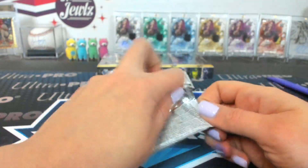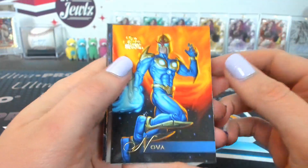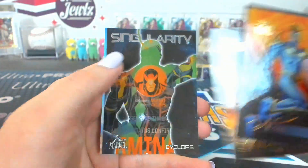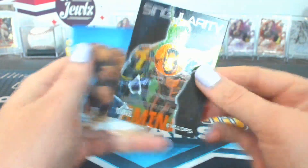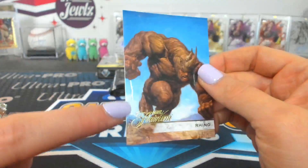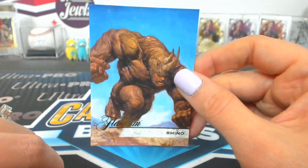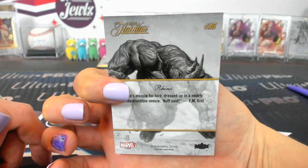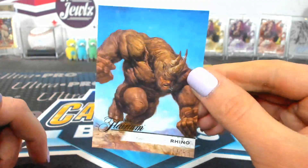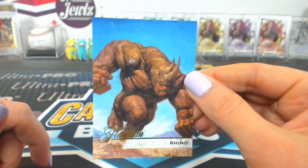Pack twenty-two — Shooter. Nova, Black Swan, Khonshu, Maestro, Cyclops Singularity. And this Rhino has a scratch down it. Rhino 135 — that's a tier four short print as well.